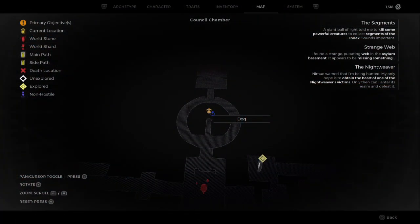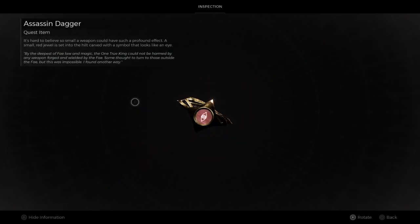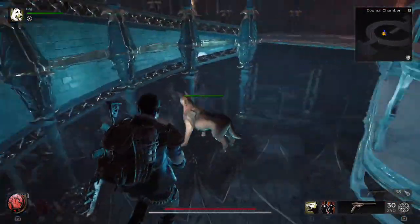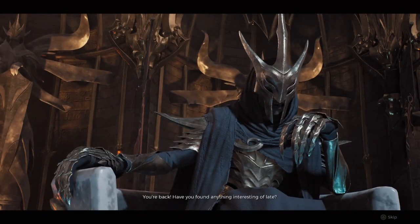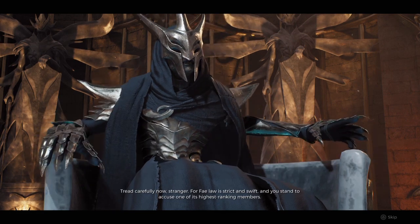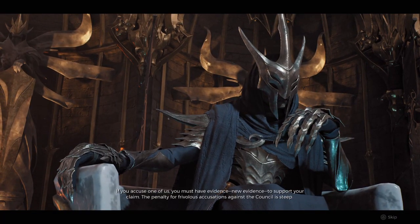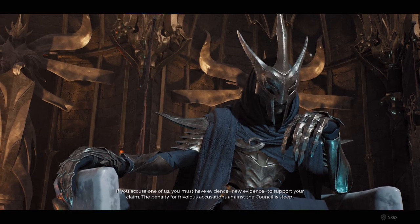The way you solve this puzzle now that you have the assassin's dagger is to inspect the dagger — on the bottom of the dagger is going to be a symbol, and this is who the traitor is amongst the council. You want to look at the keys on the podiums to match up what symbol is on the bottom of the dagger, and that's going to be your traitor. Note that you cannot accuse a council member without the appropriate dagger and evidence, because if you do they won't believe you. After you get the dagger, come back, accuse the correct council member, and you will be handsomely rewarded.